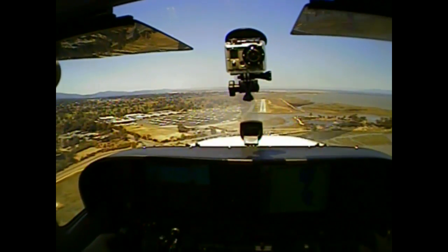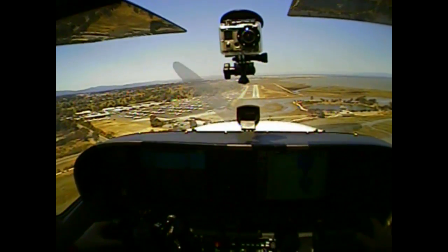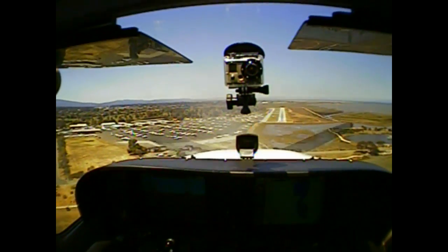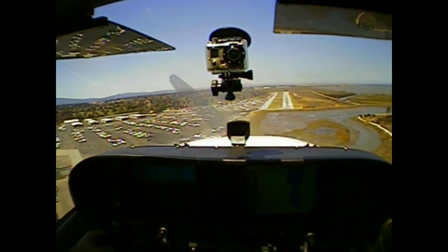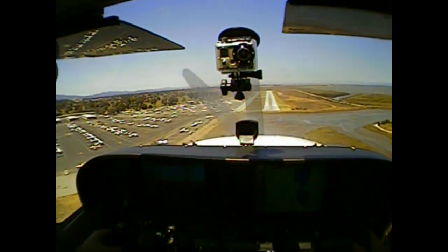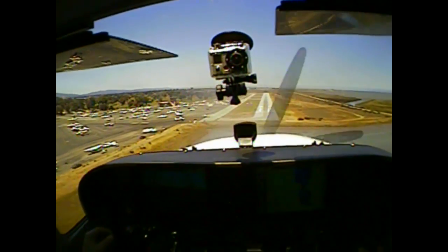I don't want those numbers to move though. By reducing power, we go down a little faster. Now I'm gonna add power back in. We're gonna get a red light — white and red means we're right on the glide path. Right there, see that? I've got a little crosswind from the right. Reduce my power, I'm gonna start to slow down.